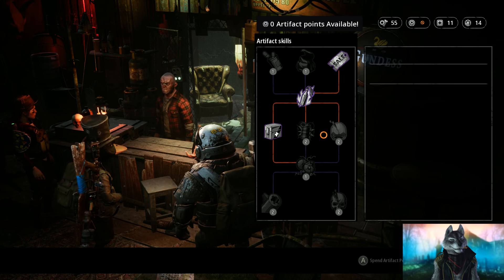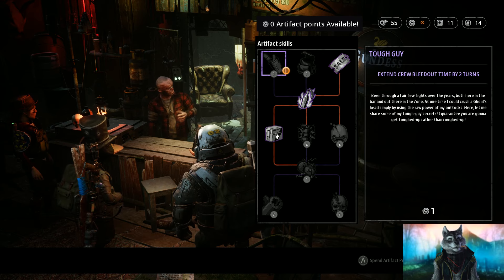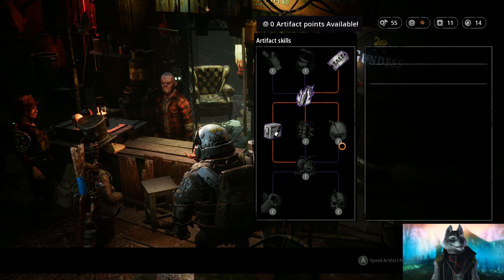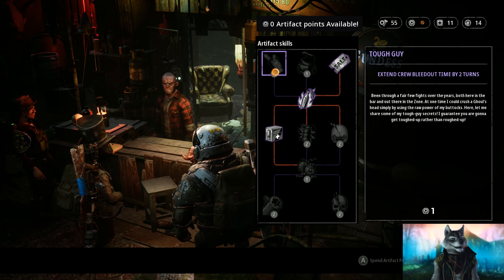There's a reason for this: if you're playing on very hard difficulty and Iron Mutant, and you do end up in a lot of situations where you have characters needing 4 turns before they bleed out, then you actually need to take your tactics back to the drawing board.